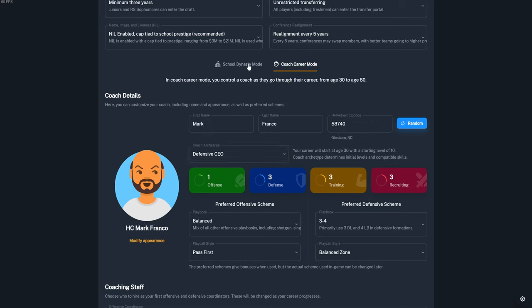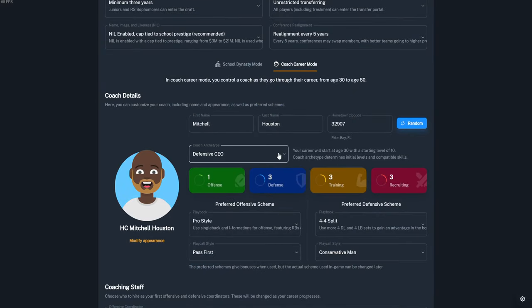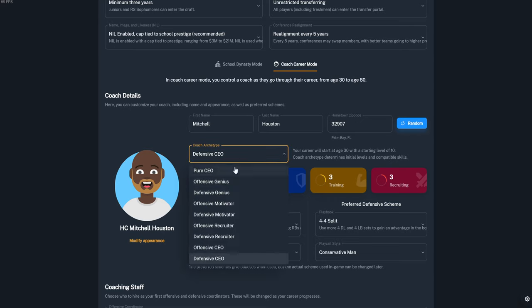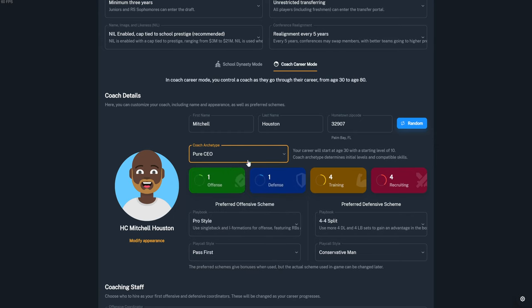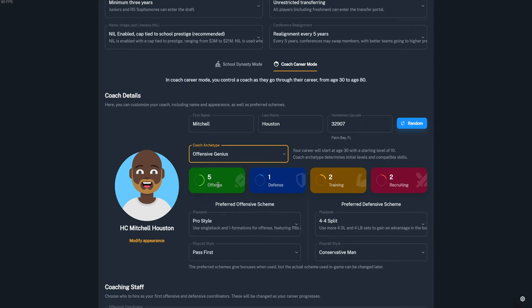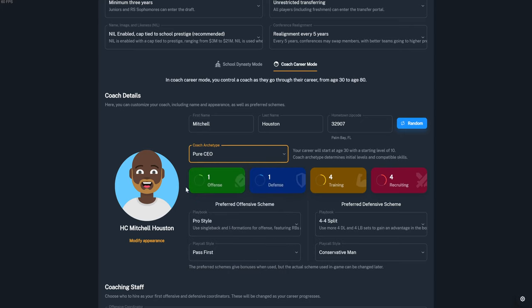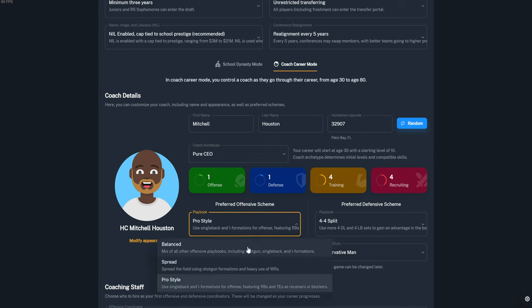In Coach Career mode, you have different name and appearance options. Let's stay with Mitchell Houston — he's a Defensive CEO, so he knows a bit about defense and is good at training and recruiting. A Pure CEO is best at training and recruiting but not great with X's and O's. An Offensive Genius is great at offense but lacks other skills. Let's go with Pure CEO.